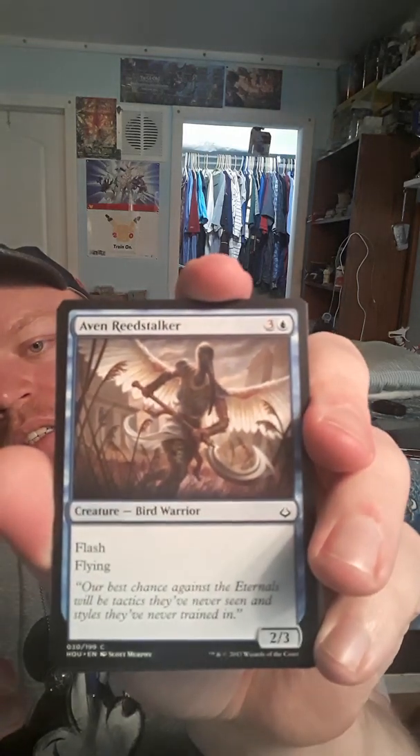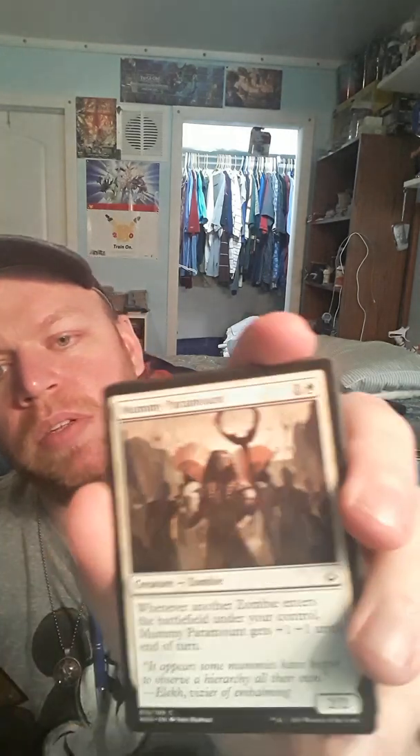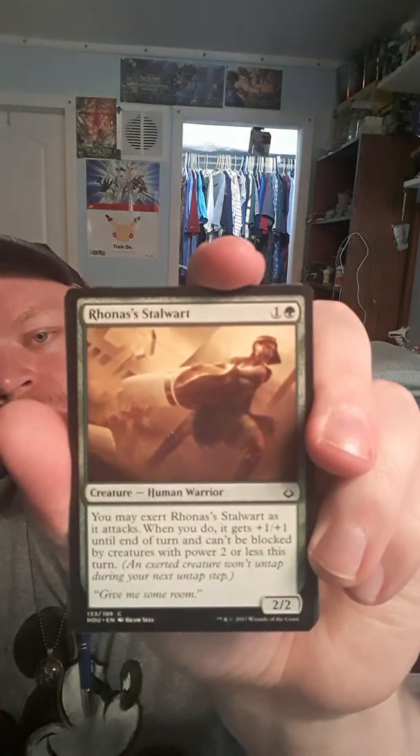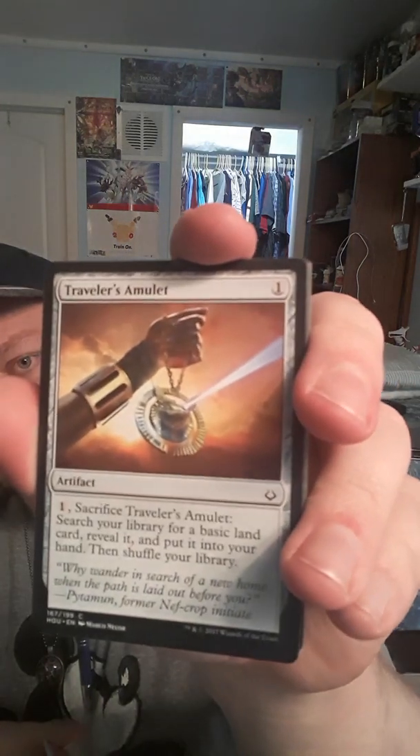We got Blur Blades. I'll hold them up here for a second so you guys can see. We got Aven Reed Stalker, a mummy, Frontline Devastator, Moaning Wall. We got Rhonas's Stalwart. Traveler's Amulet — I don't think I have that, so that's a plus.